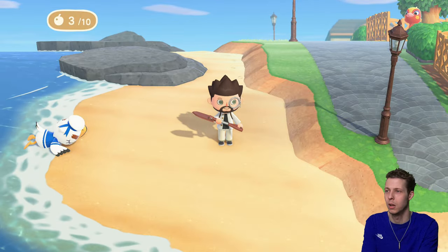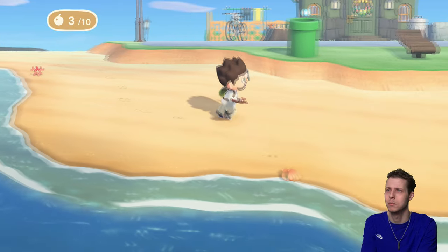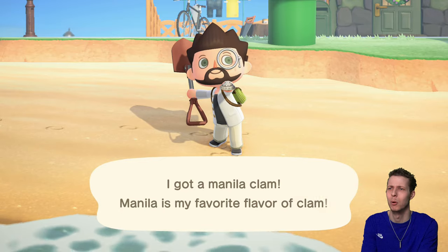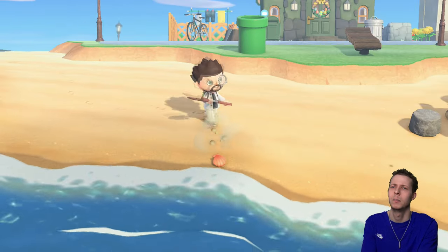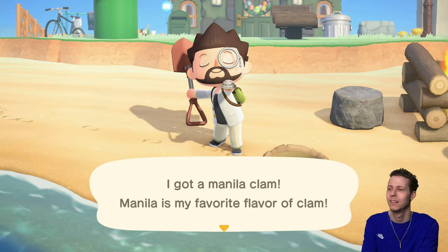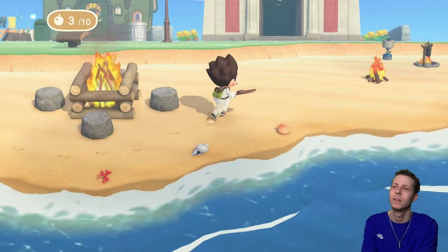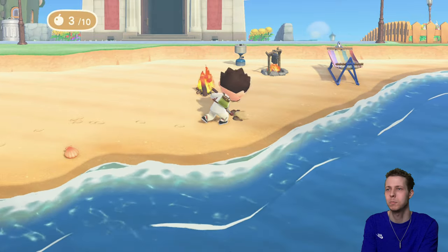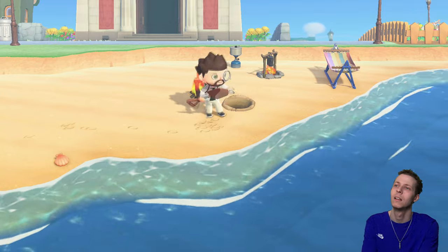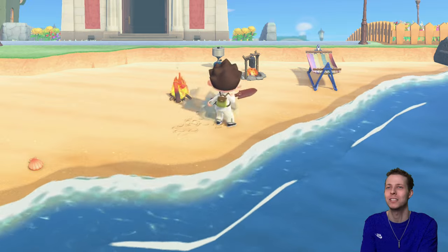Is it because there are shells all over the beach? Maybe that's making fewer clams appear up here. Normally there's loads — oh there we go, we're starting to get a bit more now. But there's none on that beach near the seagull. This beach seems to be the best place at the moment to get these Manila clams.